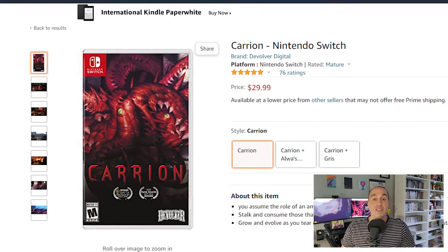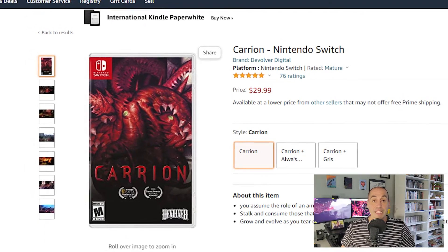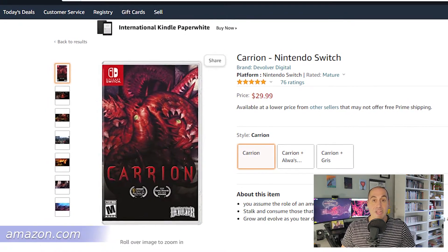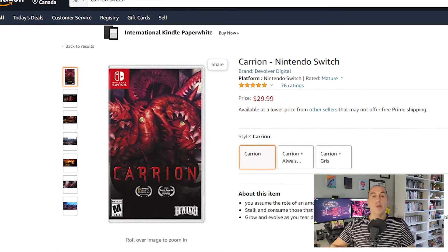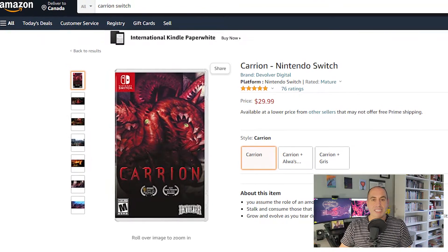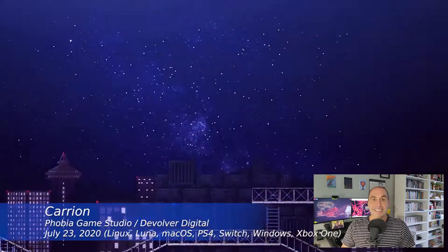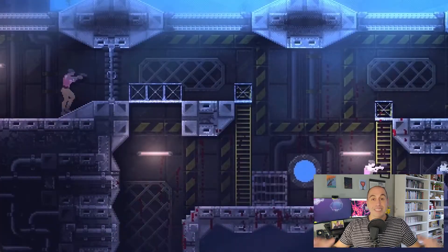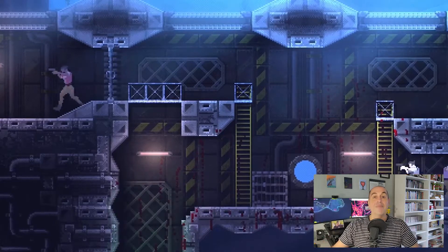you can still get it via physical retail release from Amazon.com for the same price of $29.99 US, which is also the PS4 price. We'll get more into those additions and pricing afterwards, but first let's talk about the game and why you should consider it if you're a horror fan and a fan of the metroidvania genre, which this game tries to turn on its head in interesting and unique ways.